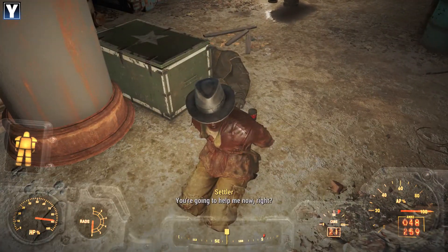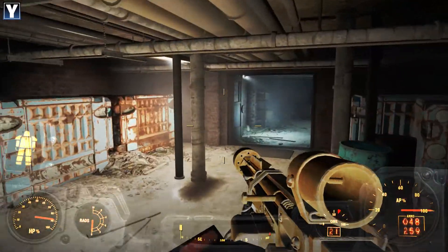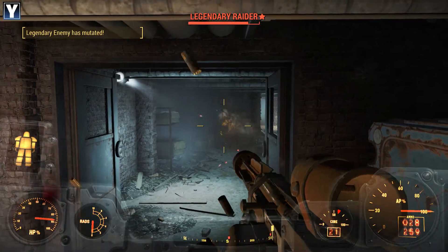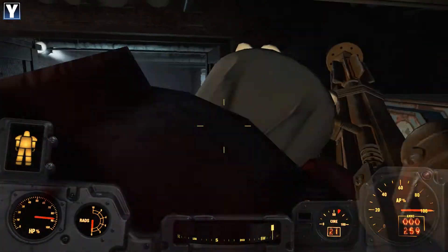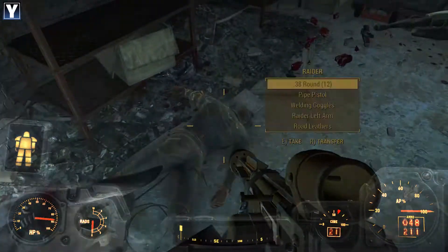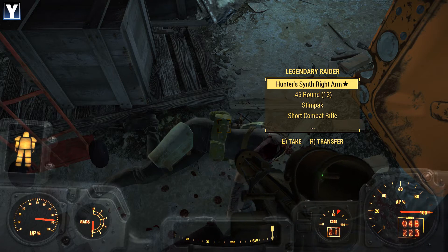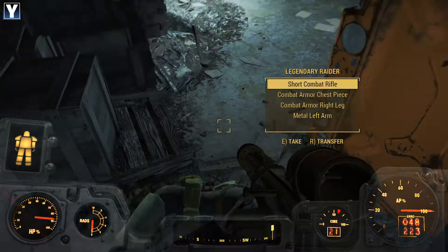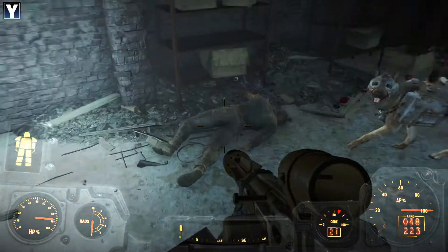Hi there! You're gonna help me now, right? No - I'm gonna shoot the raider that's running around here first. There you are. Oh, it's a legendary! Really? What's your preferred currency? Bottle caps? Ammunition? Getting eaten by Dogmeat? What have you got? Reduces damage from animals - that's fair enough. And we're over the weight limit. Fine, fair enough.